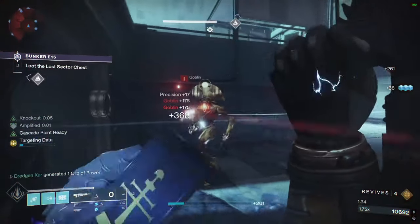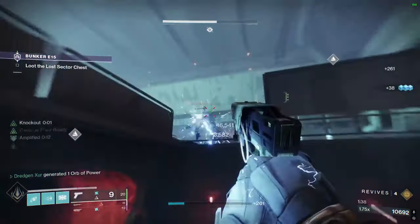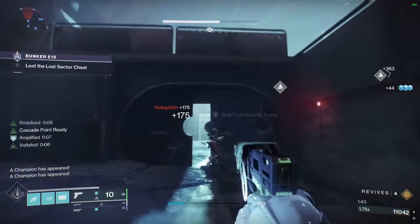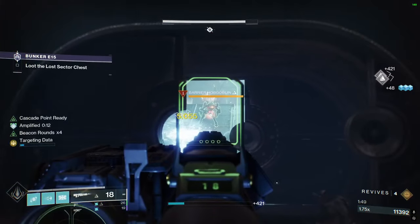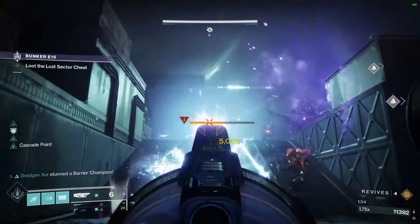I've been trying to make that build work for a very long time. I could run a different exotic, but sometimes it's about the drip and not having to do a loadout swap in the middle of a raid when you're about to do damage. It's about being as effective as you can without worrying about what's on the artifact — just having a build that absolutely smashes in ways you didn't imagine possible in Destiny.